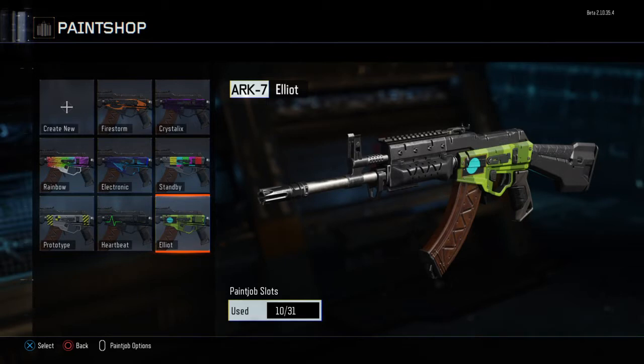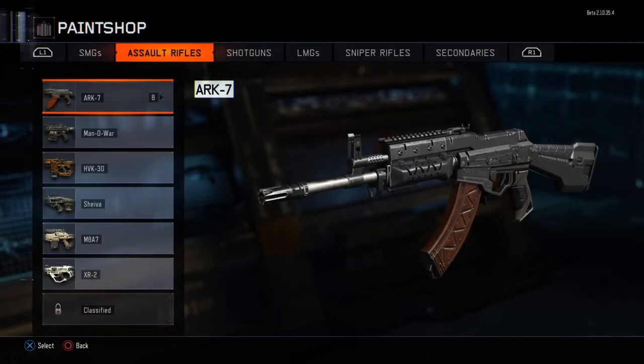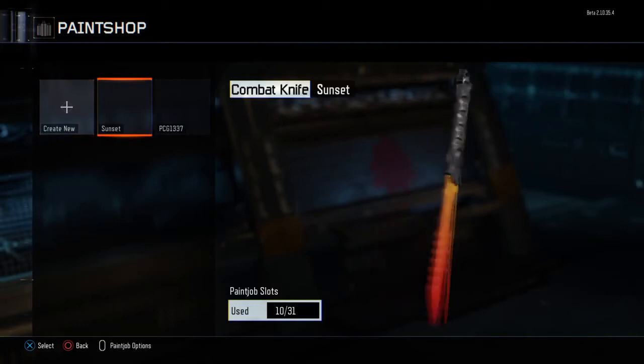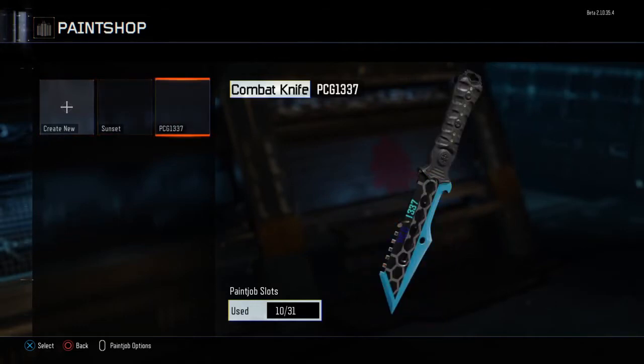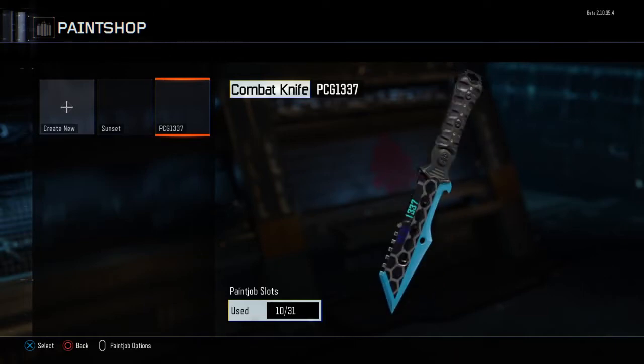Now I'm going to show you how to make your own camo. You get 31 slots, and each camo is only on one weapon — I think that's more than enough if you want to pick a select few weapons. I also have a few on my knives: I've got a sunset gradient one, and the '1337' knife which was actually the first one I made, though I rarely ever use the knife.